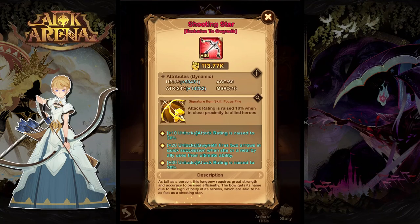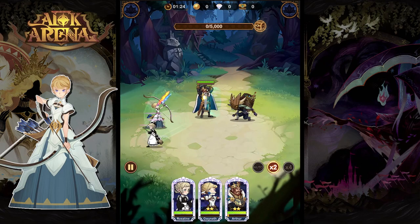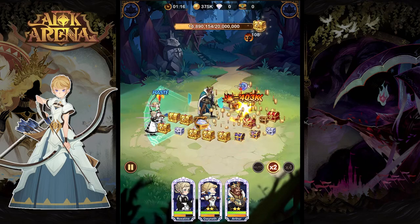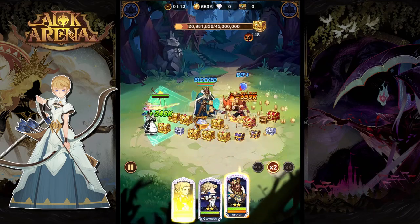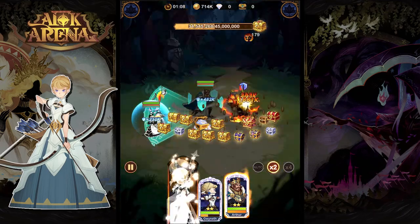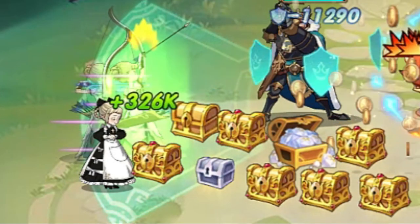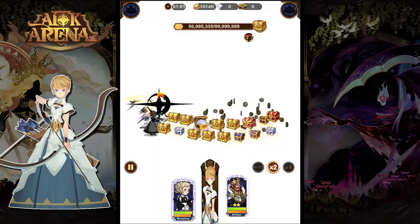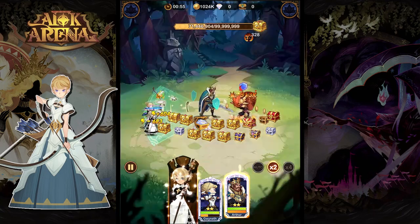Next up is Gwyneth. She's got a really nice level 20 signature item, so that is the key break point you want to get to. Level 30 is always going to be nice for the extra stats, but level 20 is going to give her the ability that whenever she or an ally close to her uses their ultimate, her next arrow is actually going to fire two arrows, meaning much more damage. Also, if you get her to level 25 signature item, that is going to give her some more attack speed, which is really key to her kit.